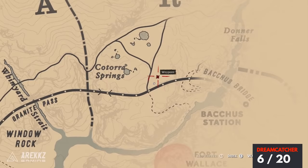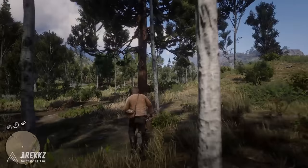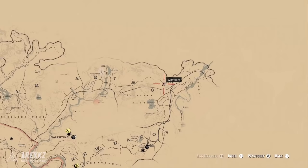Continuing further east — this whole thing kind of goes in a circle, and you'll see later that it draws a pattern. To the east of Katora Springs, set your waypoint here. You'll see this big opening with a load of trees, lots of small thin trees, but in the middle there is a bigger tree and you can see one of your dreamcatchers hanging right there.